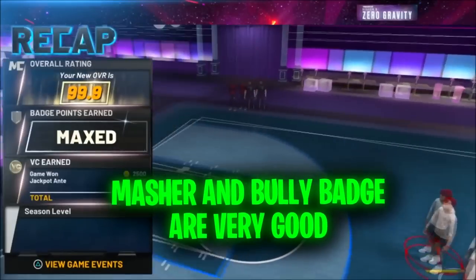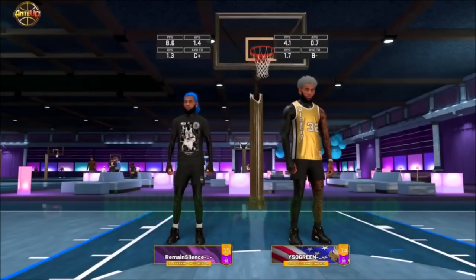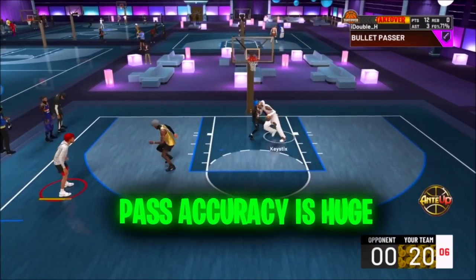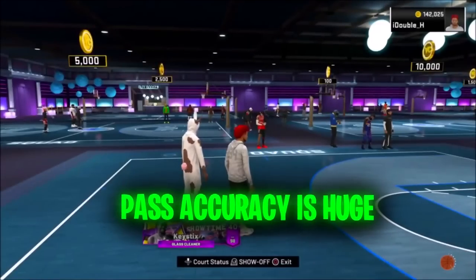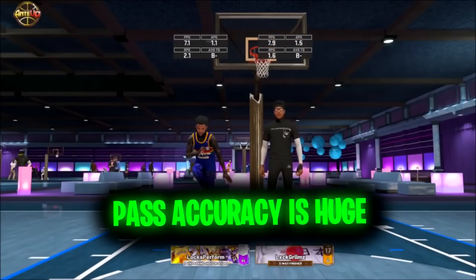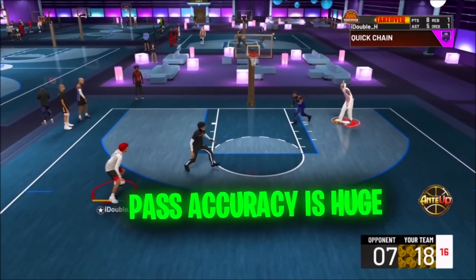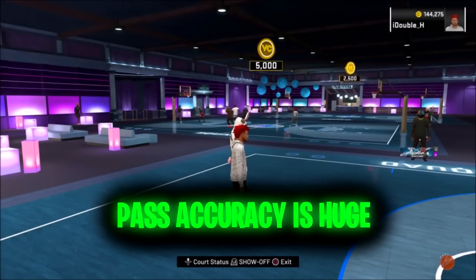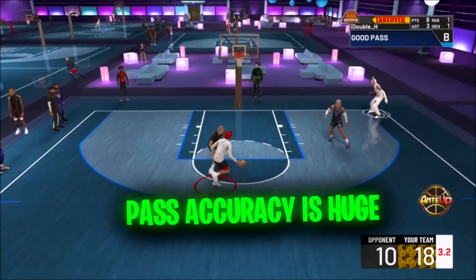He said the bully badge is going to be the new wave and master is going to be very important for centers. He also said post fades and finishing at the basket is very overpowered in 2K23. Another thing he said: pass accuracy is going to be very important — bullet passer is gone. Your pass accuracy rating will affect how fast your passes are, what kind of animations you're getting, and how accurate those passes are. If you don't have your pass accuracy at at least a 70, you're going to get slow animations that are automatic intercepted steals. If you're a point guard or you pass a lot, you're going to need an 85 to 90 pass accuracy potentially.